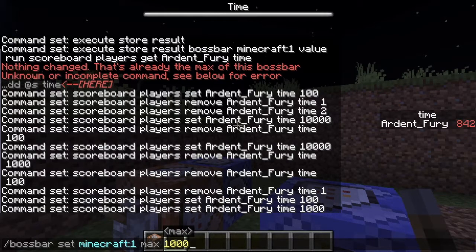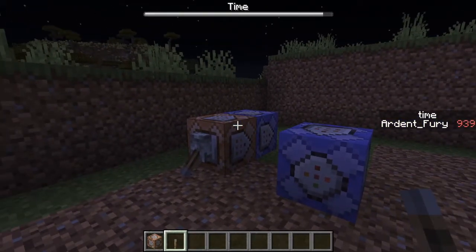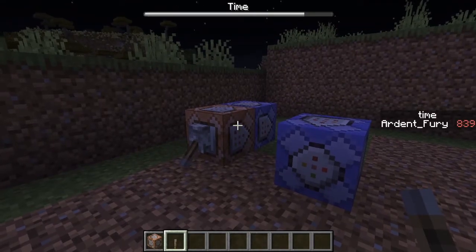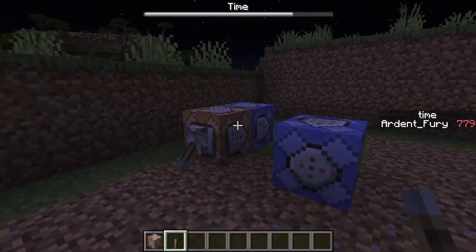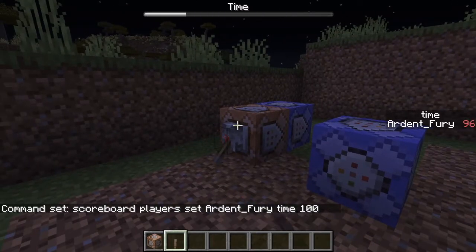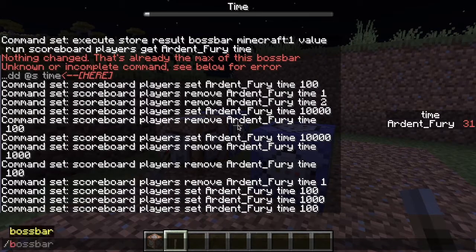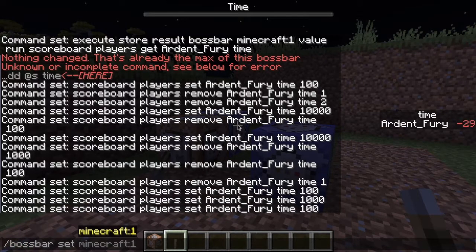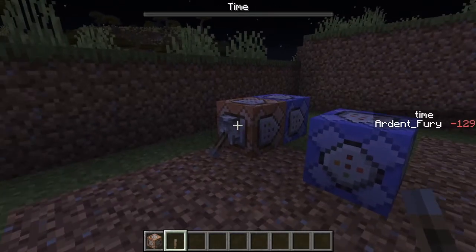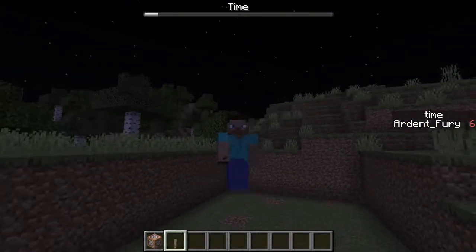What I have to do is: boss bar set one max — to 1000 to match the scoreboard value. I kept repeating 'max' trying to remember the command. Once I set the max to 1000, and then reset it back correctly — boss bar set max to 100 — now you can see it goes down perfectly again.